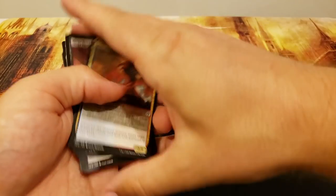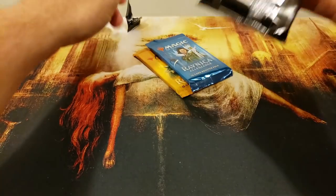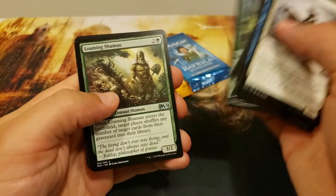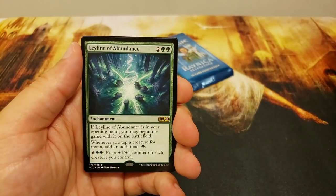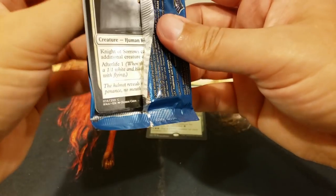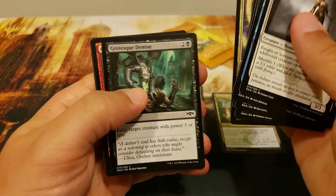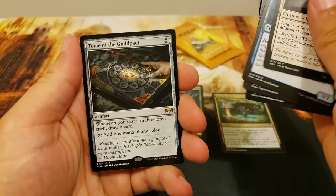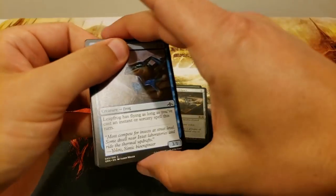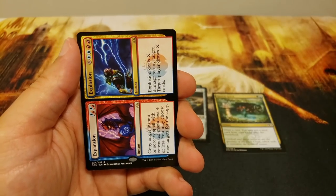Next up we've got Zach H — Core 2020 to start, plus Ravnica Allegiance and Guilds of Ravnica, so you've got a double shot at a shock land. A Ley Line of Abundance and a Zombie token. Ravnica Allegiance: looking for the Petitioners, Growth Spiral — always a good card — and Tome of the Guild Pact. Guilds of Ravnica: we could get an Assassin's Trophy — I've definitely gotten two in a box. Expansion and Explosion — very nice card!